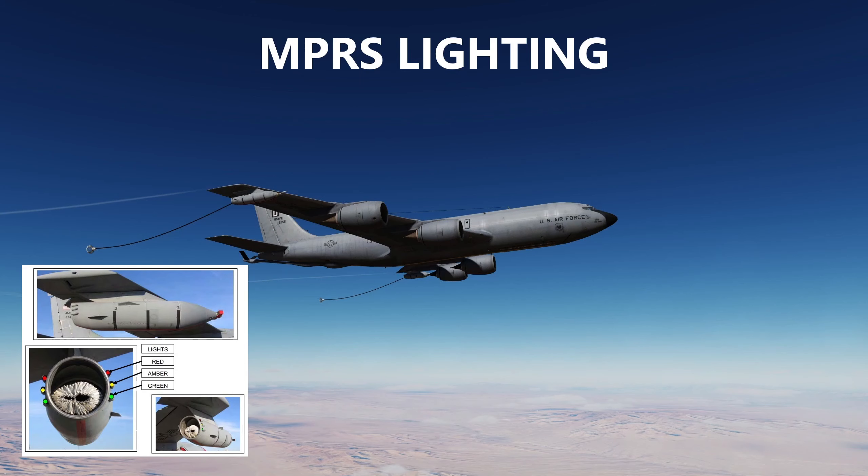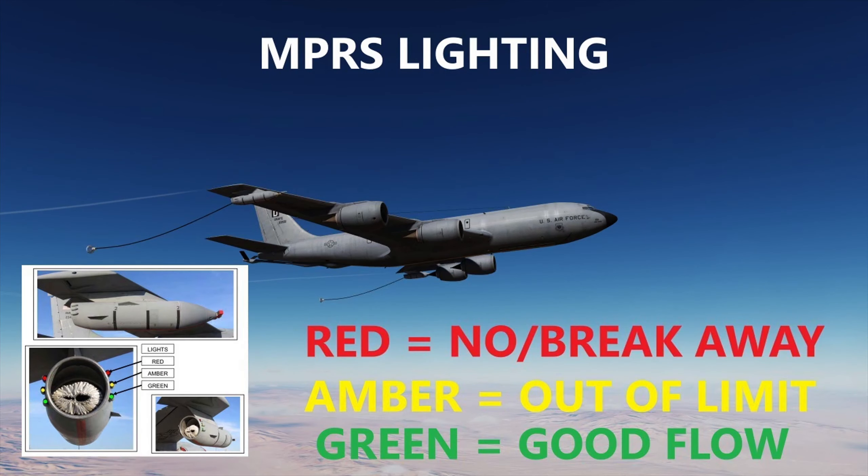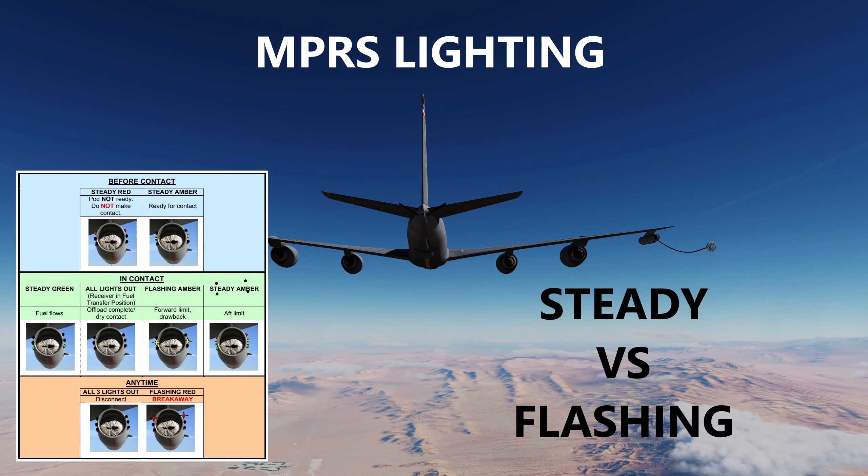Now is a good time to talk about NPRS lighting. In the real world we have three sets of lights: two green, two yellow, and two amber. They're offset on each side so that if you're not directly in line with the pod you can see the light from either side. When you have the green light it means good flow. The amber light means you're out of limits, and the red light — depending on whether it's flashing or steady — means it's not ready or to break away. There's a schematic in the ATP that tells you what the lights mean in the real world. I can't guarantee this is working properly in DCS World, but we just make it work for us.